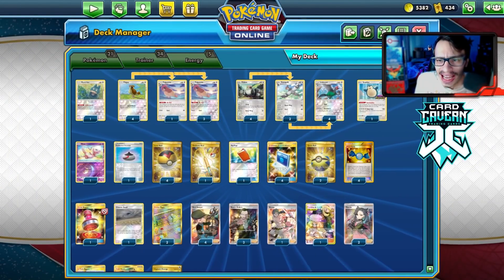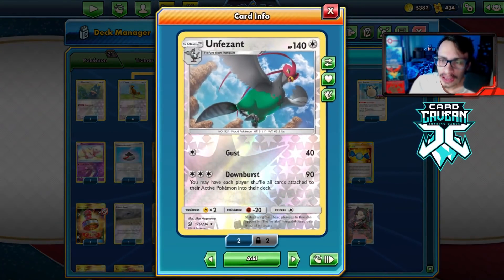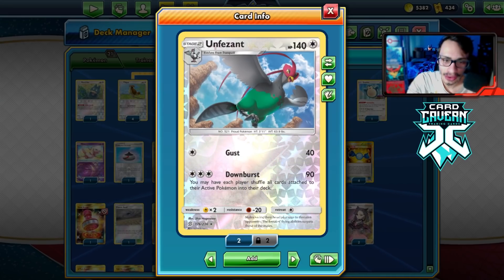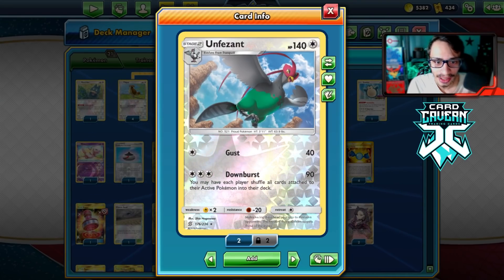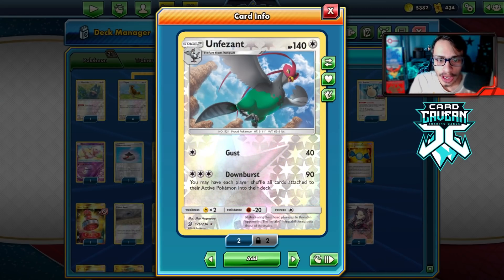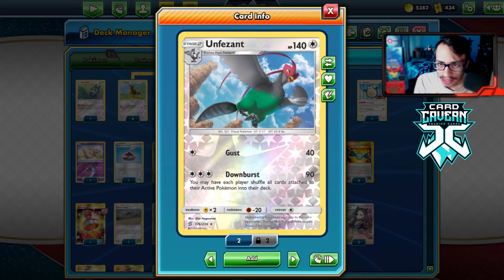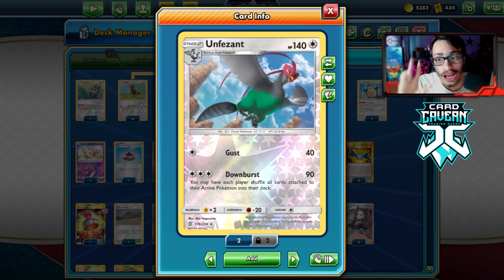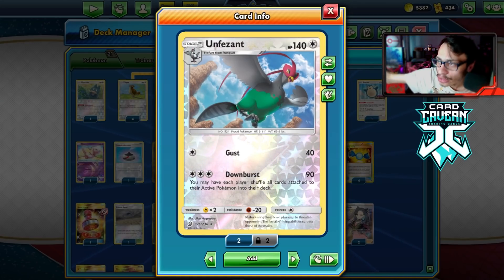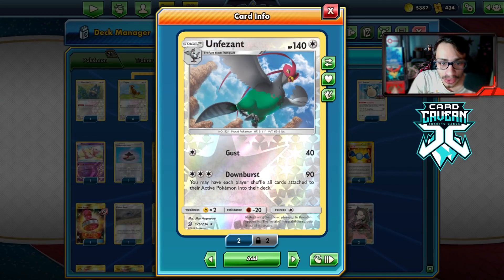Welcome back to a PDC GEO video. Today we're looking at one of my favorite decks: the Unfezant deck. This is a very annoying deck that will make your opponents concede in anger. Downburst is your main attack — for three energy with Triple Energy — and as an evolution, it may have each player shuffle all cards attached to their active Pokémon back into their deck.